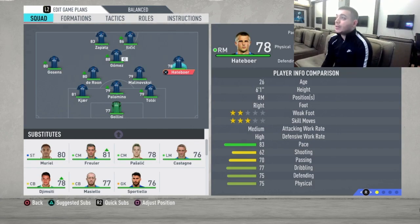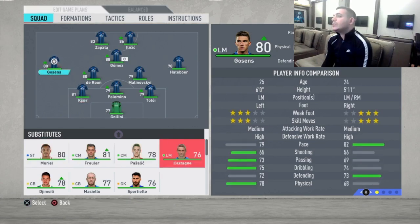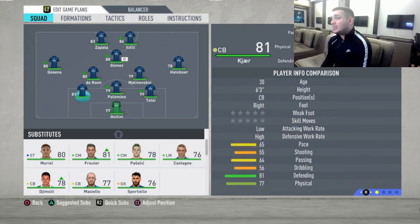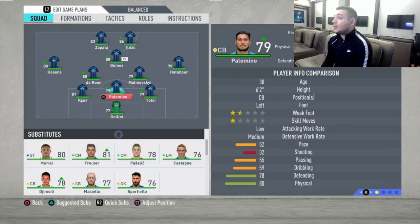Moving to the right mid, Hateboer is going to be there — no better choice than him at Atalanta. He's fantastic. He'll go up and down and play as a right back and right winger at the same time. Moving up to the left mid, we got Gosens here. We can use Castagne but Gosens is better as an all-around player. Castagne has a bit more pace, but I like Gosens because he's much better overall.